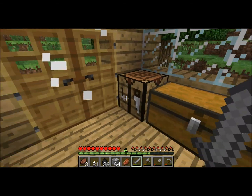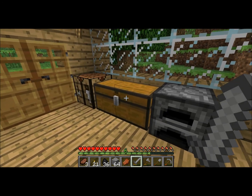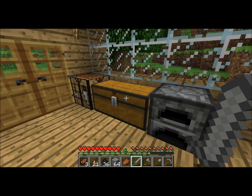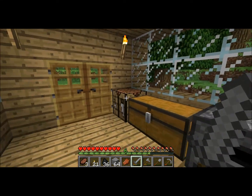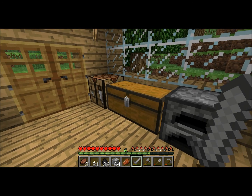So last episode we got a load of stuff in a cave and we found some wolves. My aim for today is gonna be to kill some skeletons and get their bones, and also we're gonna make the house a little bit better — maybe another second floor, extend it. I don't know yet, but we're gonna do something with the house.